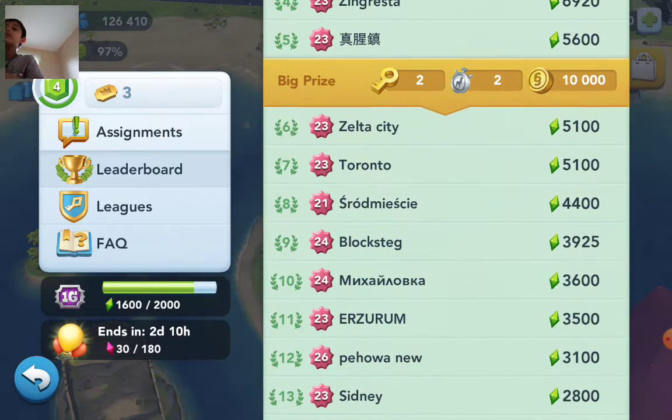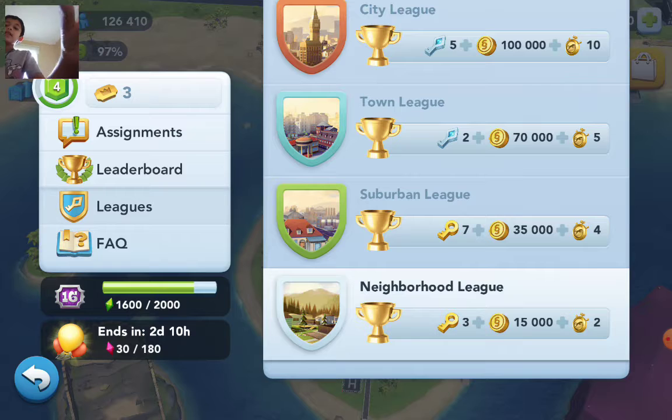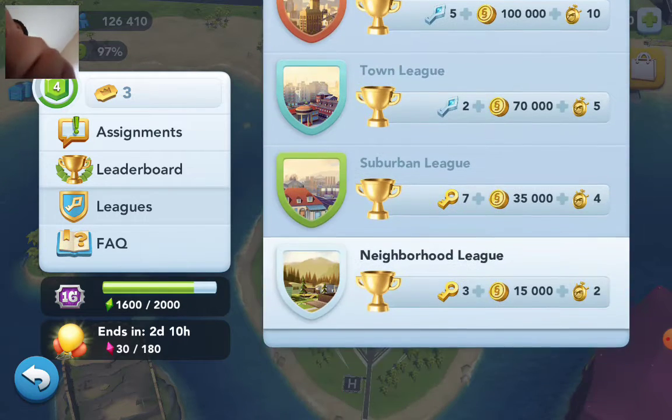I'll be promoted to Suburban League next contest. If I keep this up, when I'm promoted to Suburban League I literally get seven golden keys. The reason I have these platinum keys is that after you get further along, you stop getting golden keys.